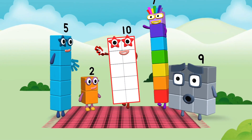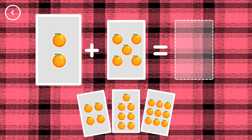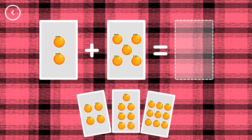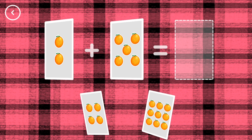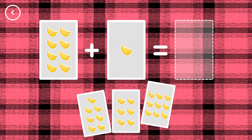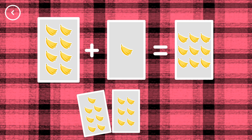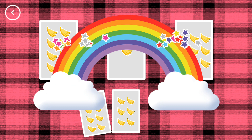Yay! Hello! If you start with this many and add this many, how many do you have all together? Seven! Two plus five equals seven! Correct! Nine! Eight plus one equals nine! Yes!